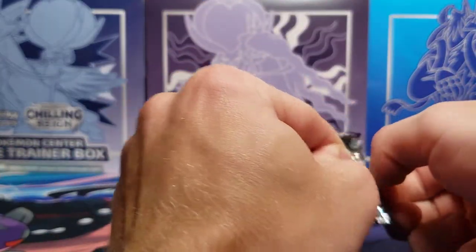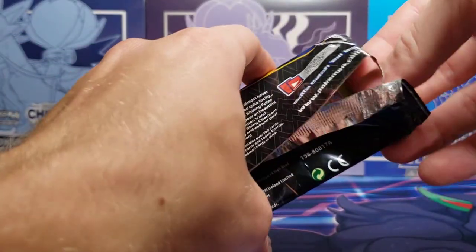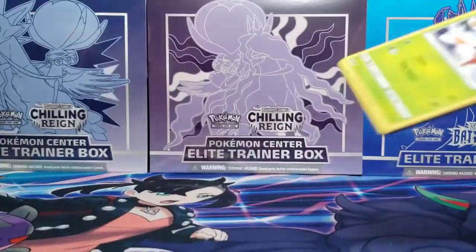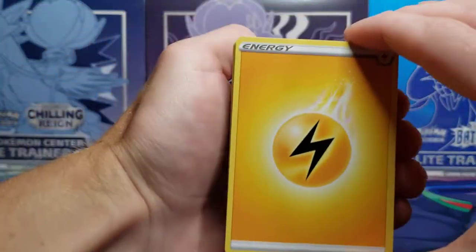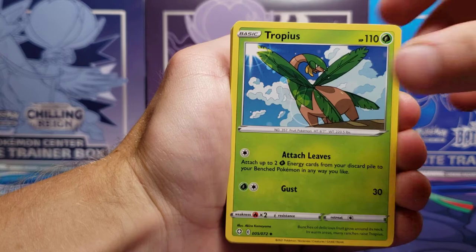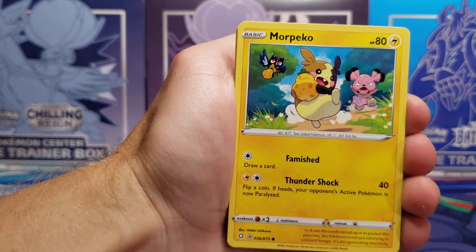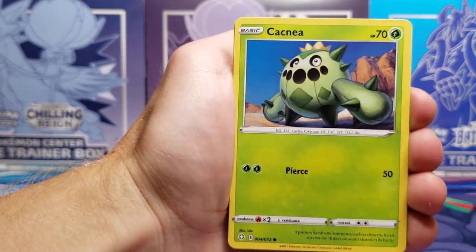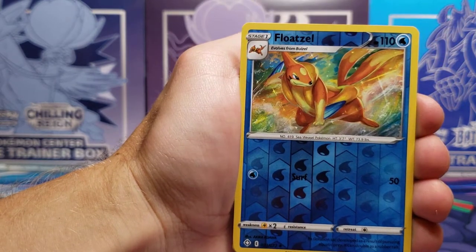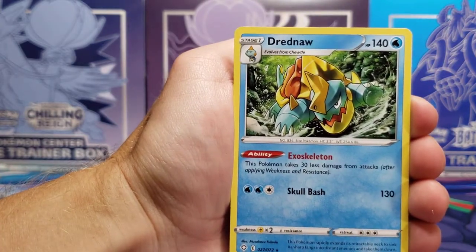The cards are all squished at the top of the pack, which makes it a little more annoying to open, but that's alright. Final code card for someone out there. Lightning energy — I called fire last time and it was fire, so I need to switch it up. Morpeko, Gossifleur, Koffing, Cacnea reverse holo, Floatzel reverse holo — no more shining cards, and we end on a Drednaw.